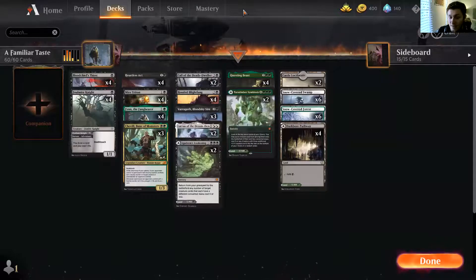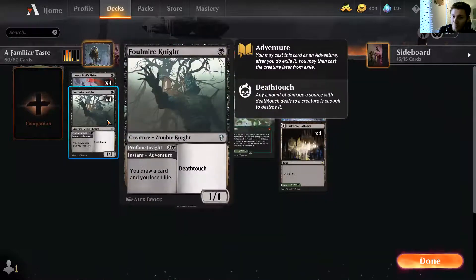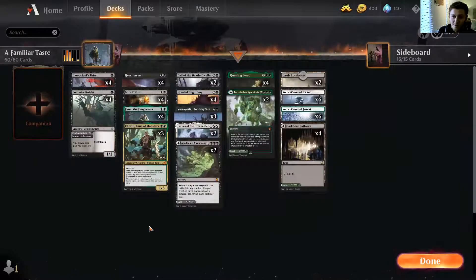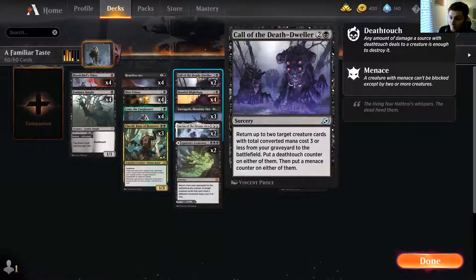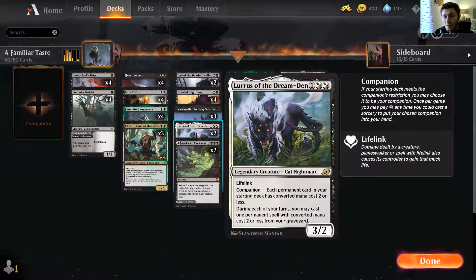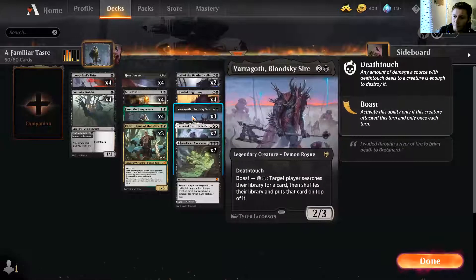Just in case the poison plan doesn't work, we've got some additional bits in the form of reanimation. We're running Agadeem's Awakening and Call of the Death-Dweller for reanimation purposes — bringing back creatures killed early on. That's why we've got Foulmire Knight in here. Agadeem's Awakening cast for five brings back Finn and Foulmire Knight. Call of the Death-Dweller does the same. We're continuing the curve by running Lurrus in the main board — his companion spot is to the side. Lurrus reanimates the two-drop creatures. We're also running four copies of Hooded Blightfang because, in a deathtouch tribal deck, it kills people quickly, and lethal deathtouch damage to planeswalkers also applies.